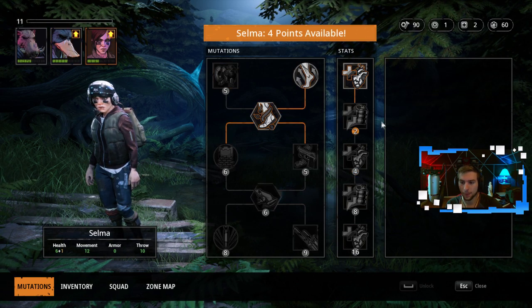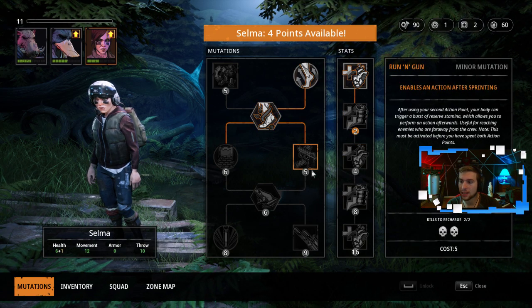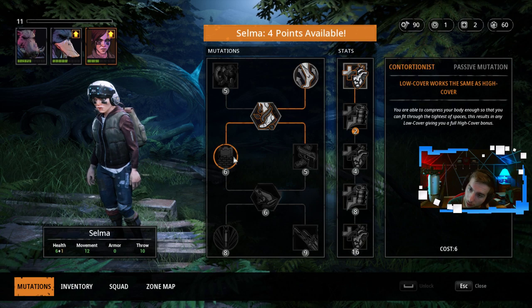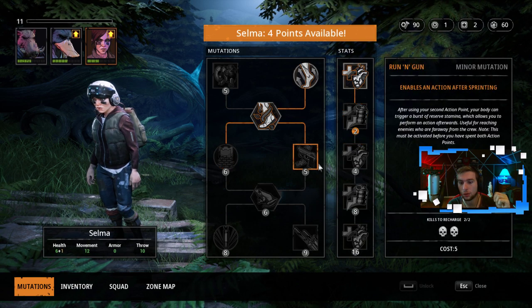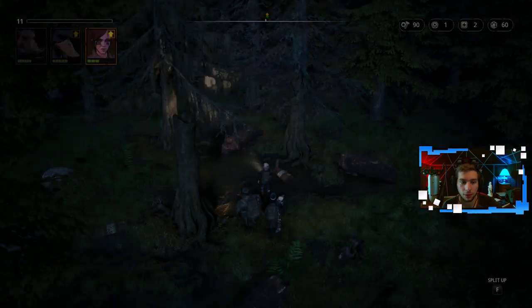Selma — I can either do Joker, which permanently extends throw range by three, which is nice, or wait for the mutation that enables an action after sprinting. I also have the option for low cover working the same as high cover. I think I'm going to hold out for that one as well for a little bit.